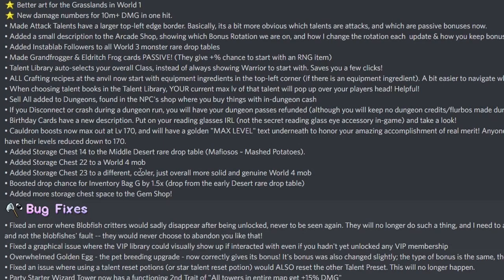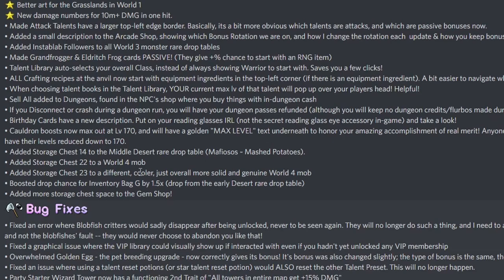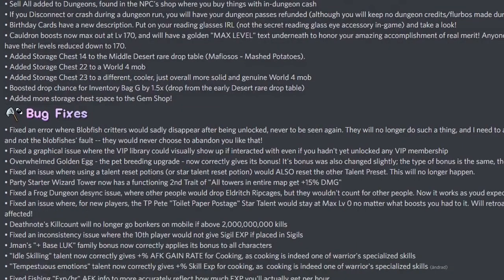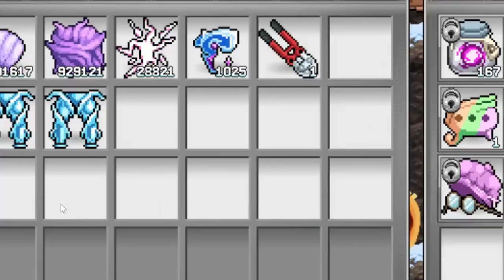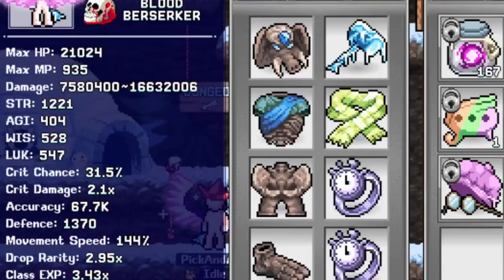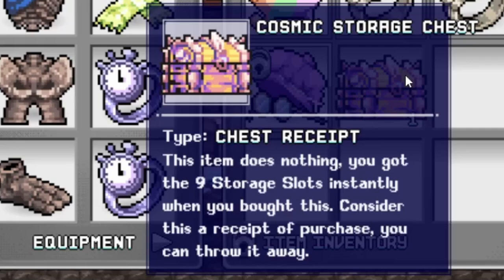Cauldron boots now max out at level 170 and will have a golden max level text underneath to honor your accomplishment. Anyone above level 170 will have their levels reduced down to 170. Added storage chest 14 to the middle desert rare drop table, storage chest 22 to a world 4 mob, storage chest 23 to a different world 4 mob. Boosted drop chance for inventory bag G by 1.5 times. Added more storage chest space to the gem shop — wow, another 10. Buy them as you need them.